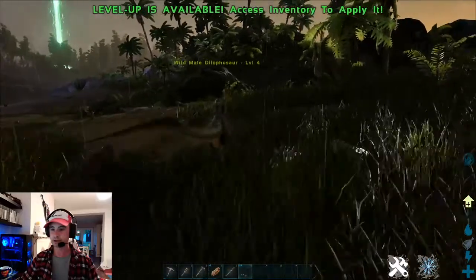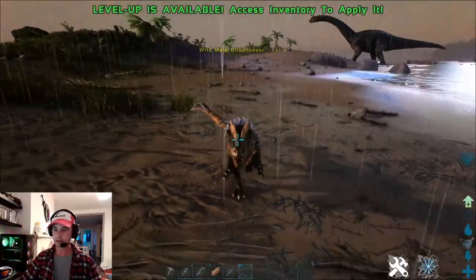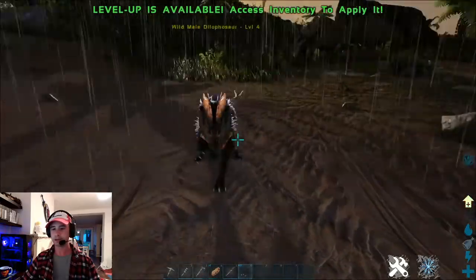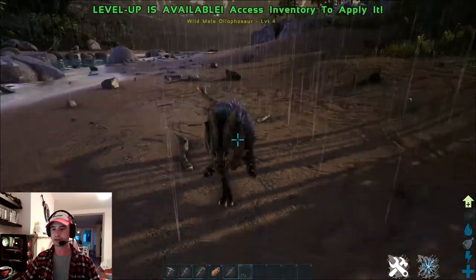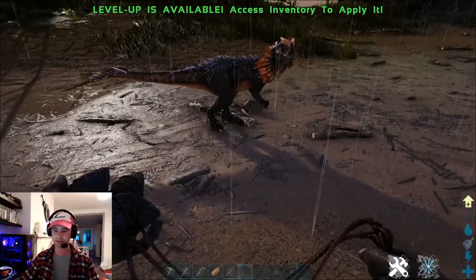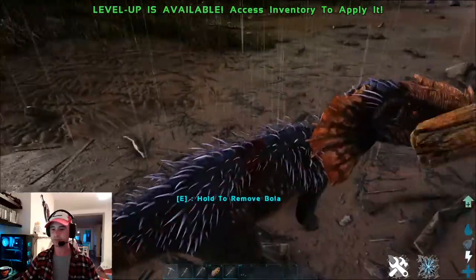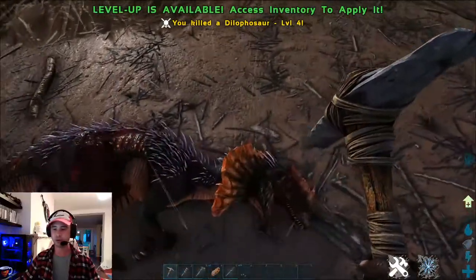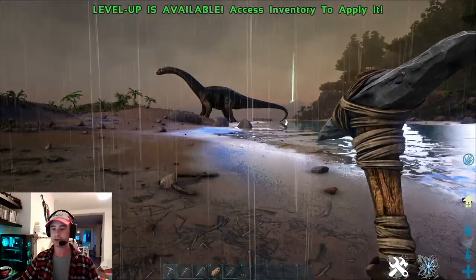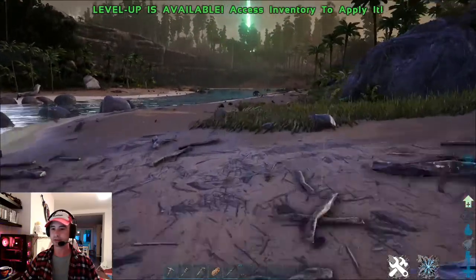I'm actually going to antagonise this Dilophosaur and show you how to fight one. He's now seen me and he's chasing me. I'm running backwards and trying to dodge his attacks. With the Bola, you can throw it at the dinosaur. When he does the spit, you try and move sideways. You'll see the Bola is tied around his feet — that is only going to last a certain amount of time, so you want to get to the side or behind him and kill him as fast as possible. Or if you really want, you could knock him out. The Dilophosaur, being a predator, will eat meat to tame. Having a small predator isn't too bad of an idea — you can keep him in your base to help defend it, or have him follow you like a little dog to help protect you.